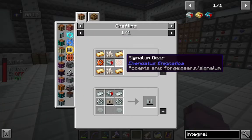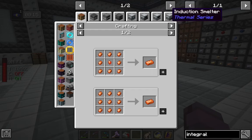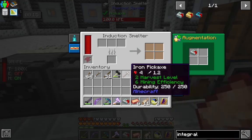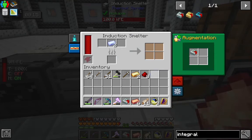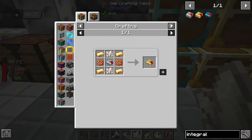We're going to need some signalum — we've got a recipe here somewhere. We're going to need silver, copper, and redstone. No big deal. We can just throw it all in here. Cook it up and we've got our signalum.